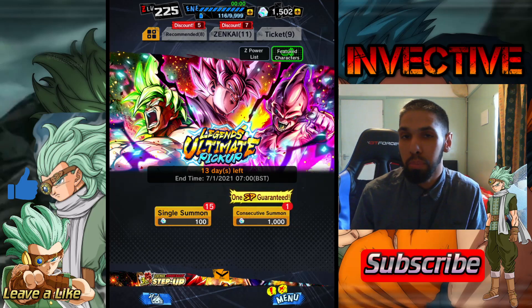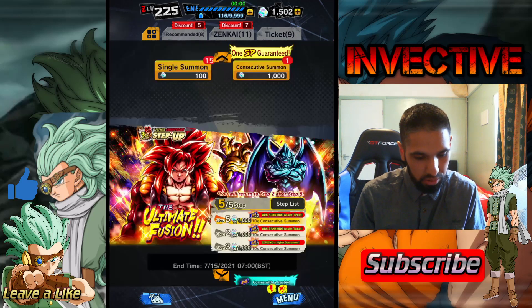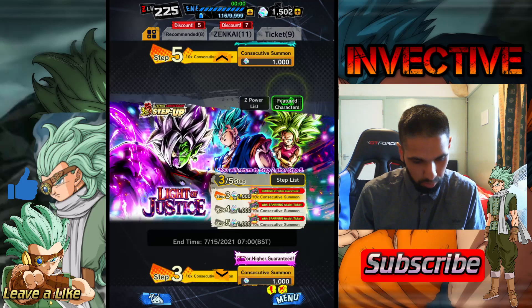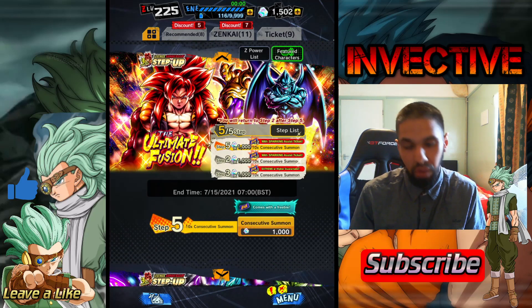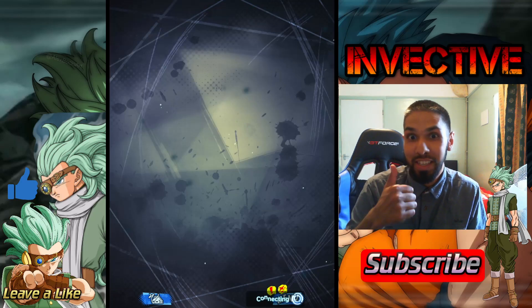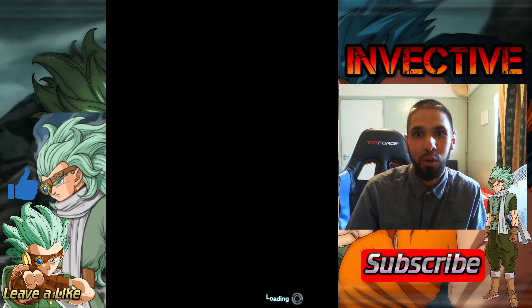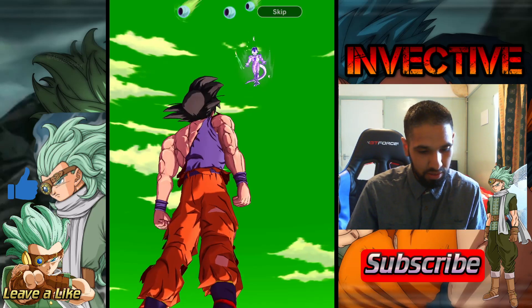By the way, the new Legends Ultimate Pickup Summon is here. If you guys want to summon on this — I don't have Kid Buu, it is a really good summon. I'm on step 3 out of 5 here, and step 5 out of 5 for Gogeta. So I'm going to go in for Gogeta. Fingers crossed — we've got the sleeves, I've got the third anniversary title, the Gogeta sleeves as well — absolutely amazing.